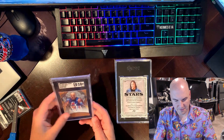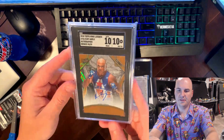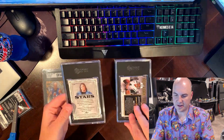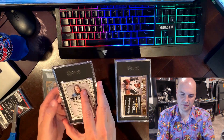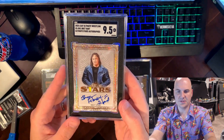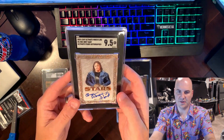Definitely not a sell for me, this is definitely a keep. What a nice looking card. Speaking of that, this is a Bret Hart — a little thicker card, I can tell it's SGC putting it in a thicker slab. This is a Leaf auto that I got — a Bret Hart — this is a 10/10 overall, but a 9/5 on the sub. Still a nice looking card, I'll probably still keep it since I'm hardcore Bret Hart — he's my favorite of all time.